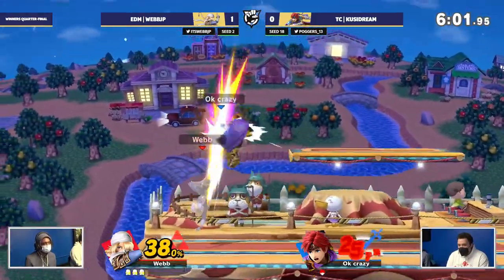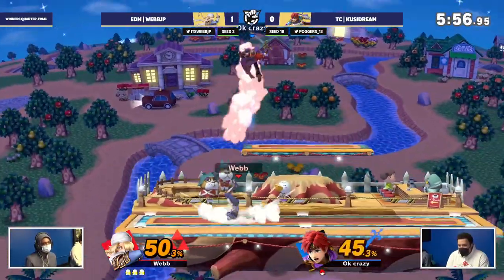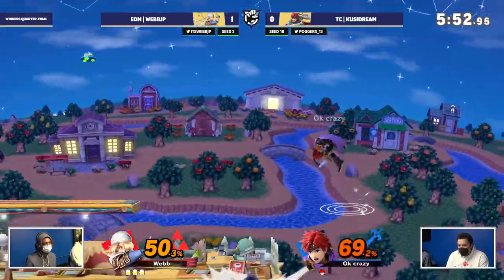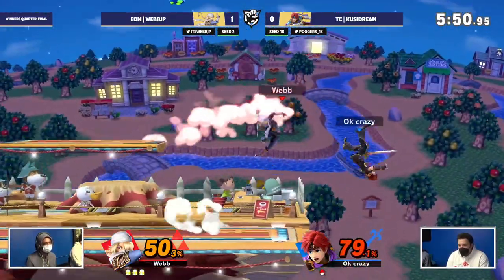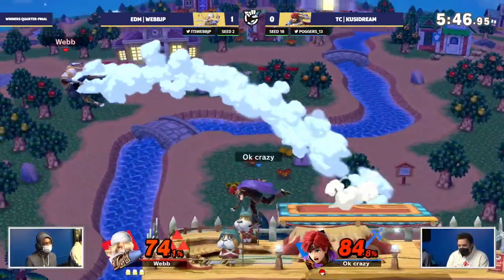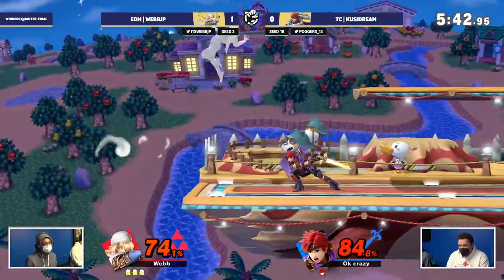This is the stage where you're like, oh gosh, Roy took me here. And now Webb is just looking completely unbothered by this instead — taking it by the reins, dragdowns, up three stocks to one. Kusi just looking absolutely befuddled. Needles coming out again. Nice air dodge to ledge, double Nair — not able to punish that bouncing fish there, unfortunately.